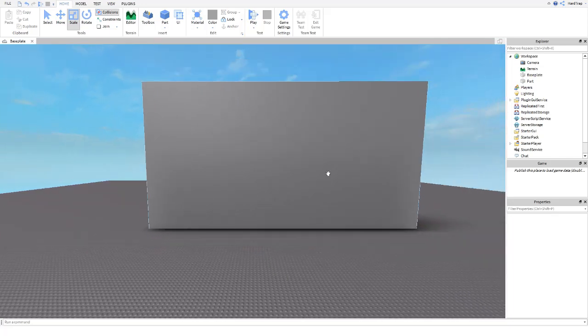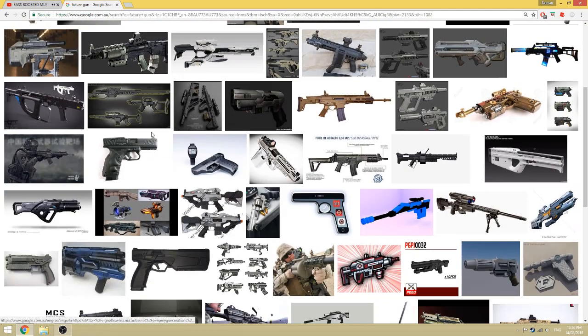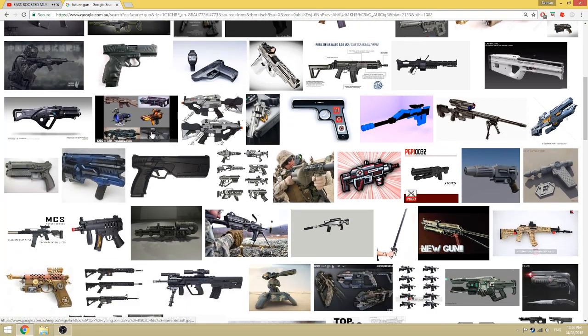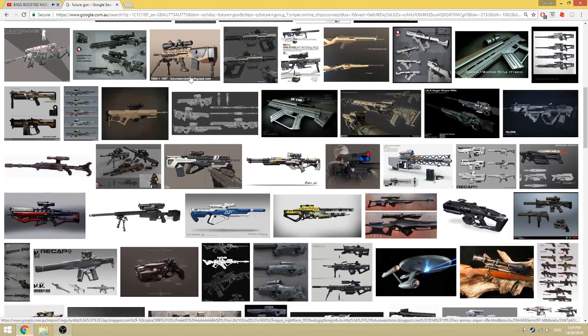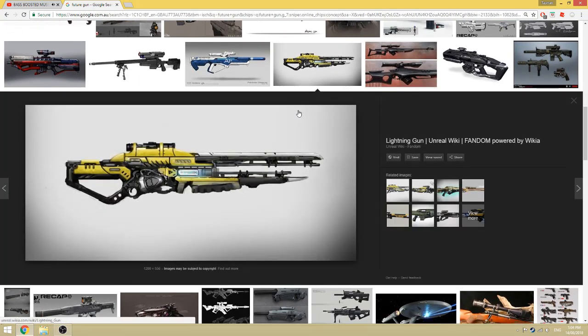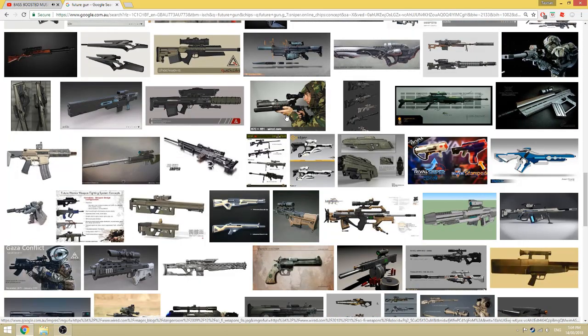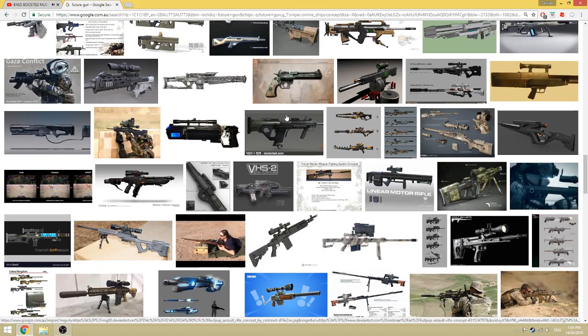The first thing I do is build a big wall so I can get a picture off the internet or off Roblox decals and just copy a gun. You don't need to copy it exactly — just get one that looks kind of cool, maybe do your own thing with it. Using a reference is just the base, because doing it freehand is really painful.